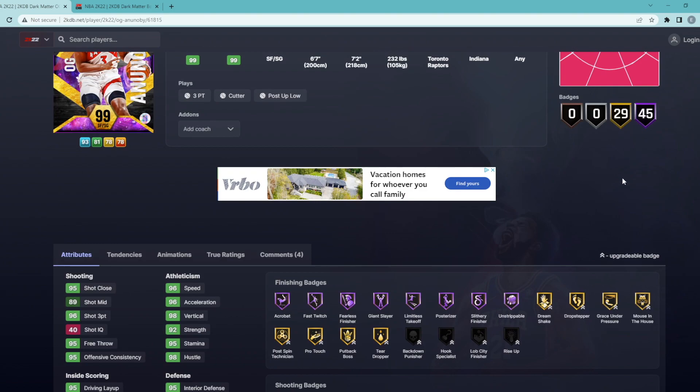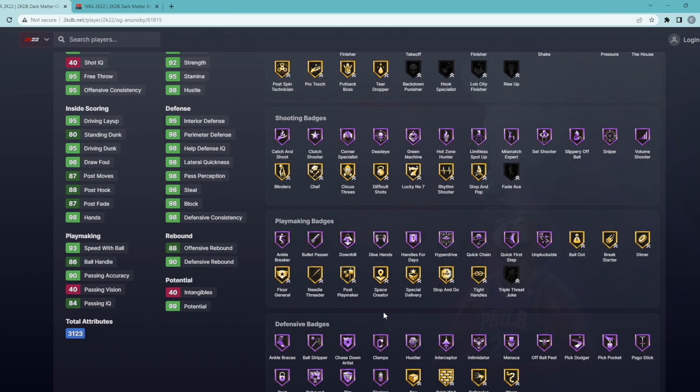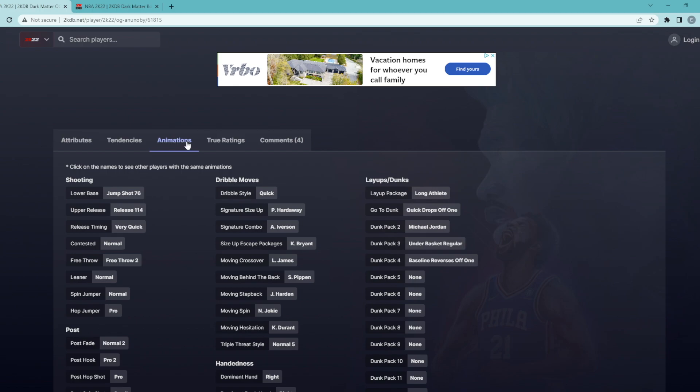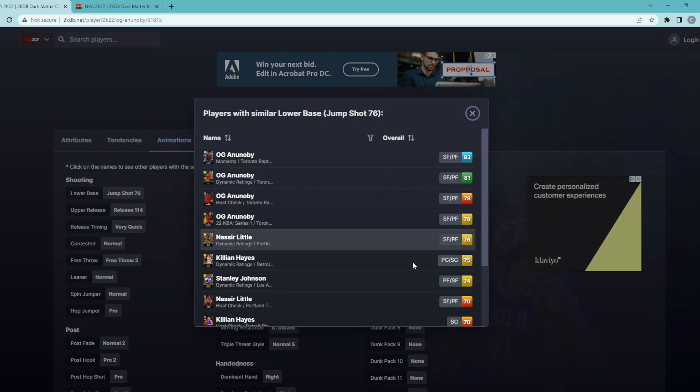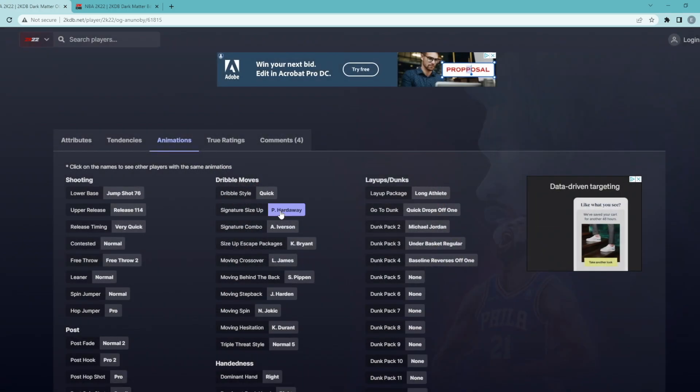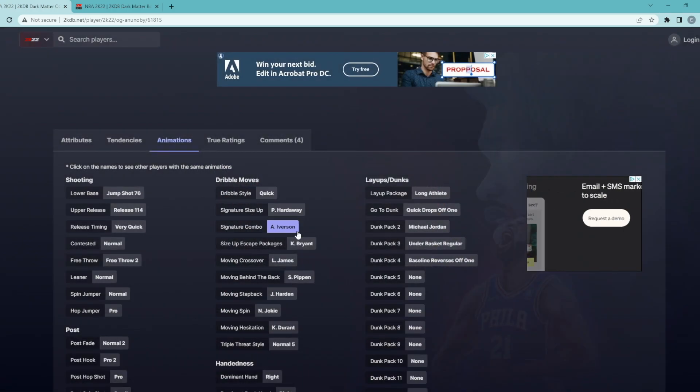He's got 45 Hall of Fame badges, which is insane — tons of good Hall of Fame defensive, playmaking, and shooting badges. When it comes to animations, his jump shot is Base 76, not exactly sure how that's going to look in game. He's got the normal leaner, the quick dribble style, and some pretty decent signature animations.